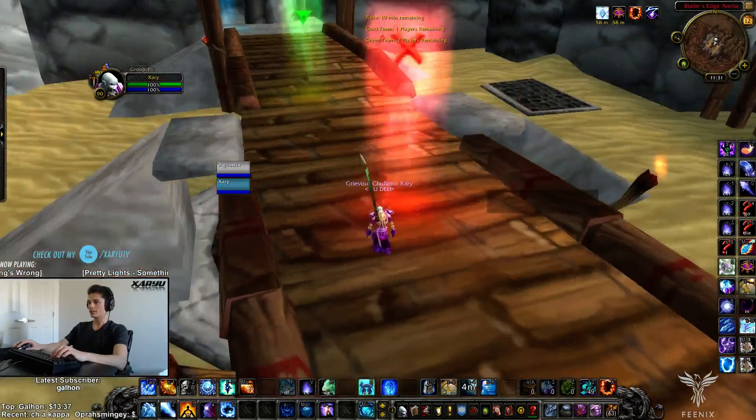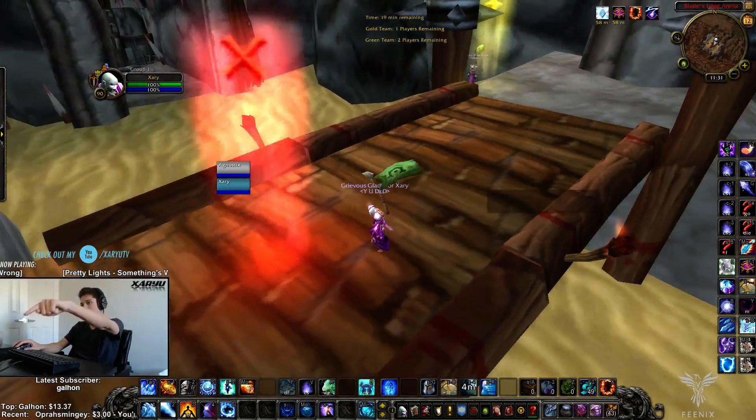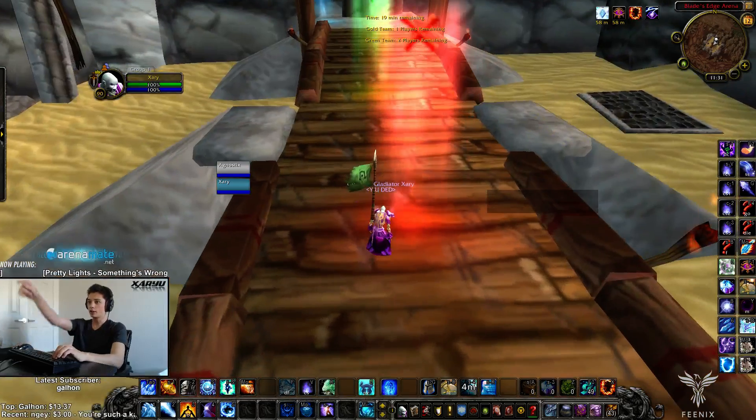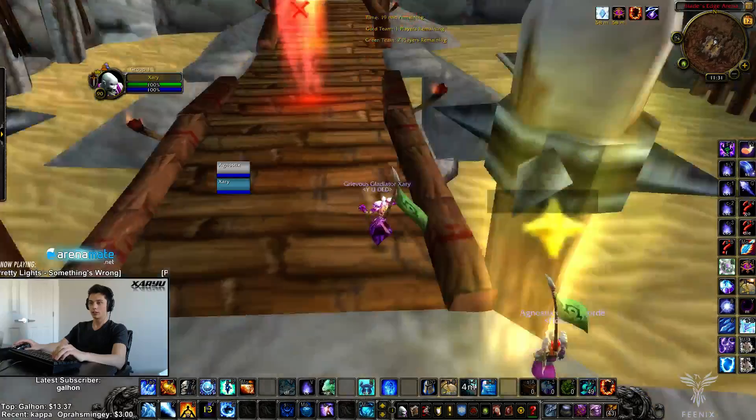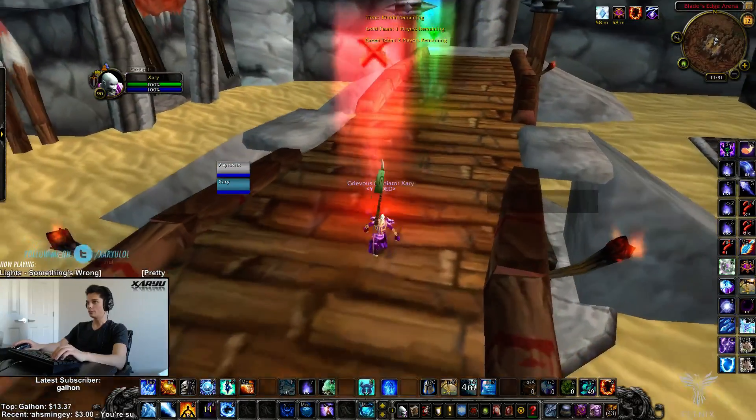You always want to stay about 20 yards. When the hunter comes up to trap your healer it'll be really obvious — he's going to come into scatter range, trap your healer, and he's going to try to scatter trap you. Just blink and eat the trap very easily, and you can do that over and over throughout the whole game.